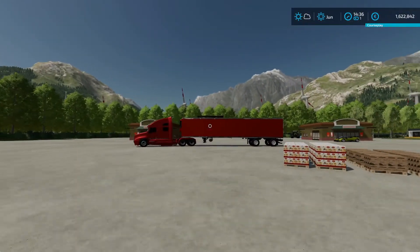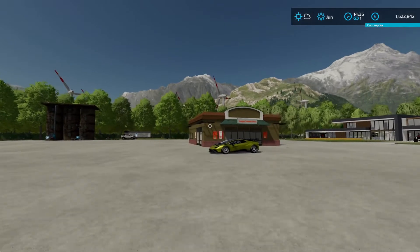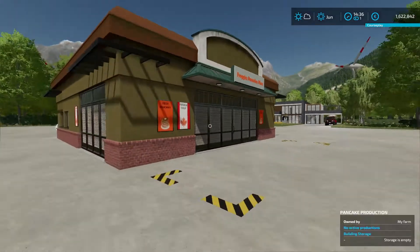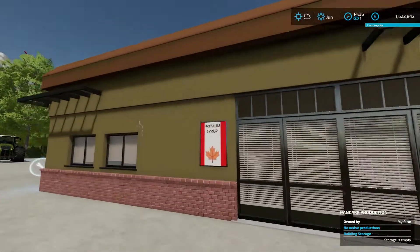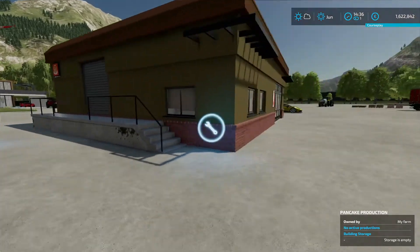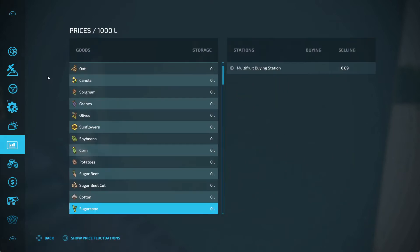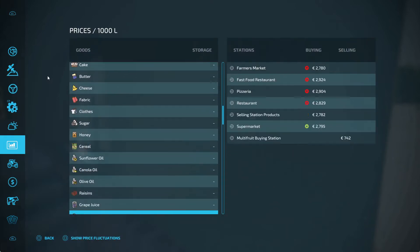But this video is all about the pancakes. So I'm going to fill up this guy here. The pallets will spawn on this end of the area, and on the backside here is your filling point to manage your productions. You can see on the production the recipe: flour, milk, butter, and eggs. Or you can add maple syrup, which will pay you more — about 500 more or something like that.